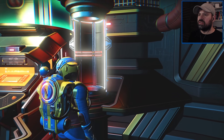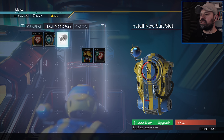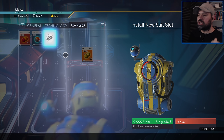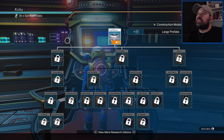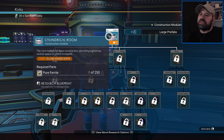So this is the exosuit guy and I didn't know you can interact with this thing. Let's see - I don't see anything inside, but oh look at that. I think I'd rather have a technology slot, but cargo slots are the most useful because they double up your inventory. So I'm going to spend the 500,000 on that.